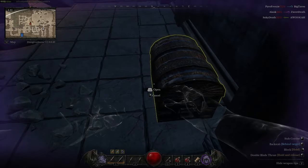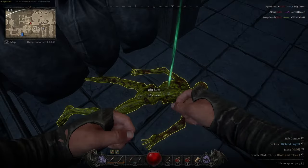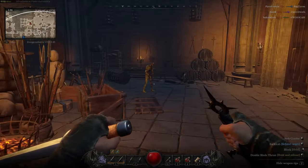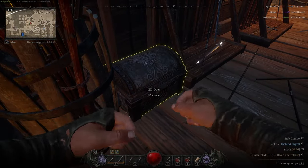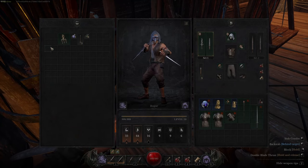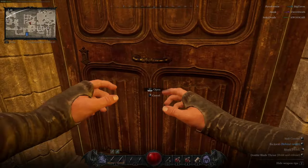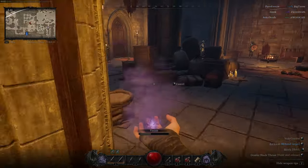You do rapid attacks — get your sneak attacks in as much as you can. With this build, if you come near a player you're not going to want to engage, because this build is not a PvP build. It is most definitely a PvE build.